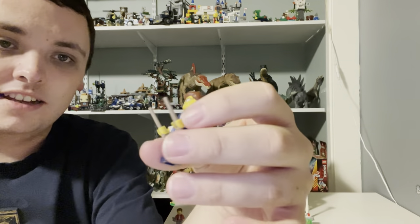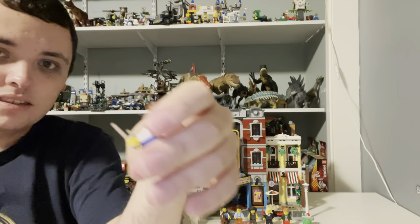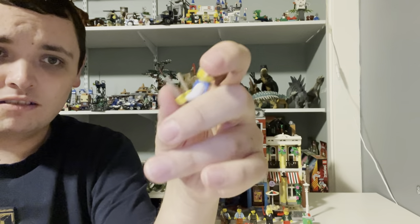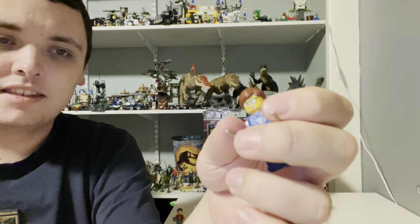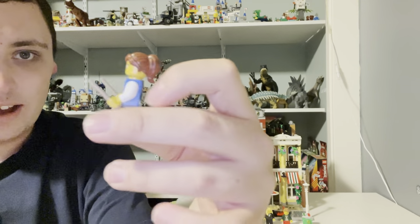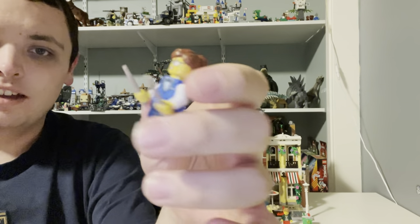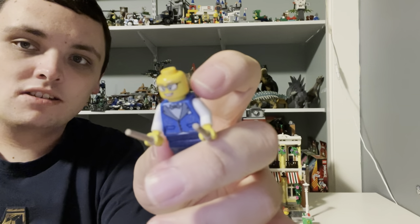Next we got the drummer. She plays the drums with her bandmates at the Jazz Club. She's got a brown hairstyle that goes up into a ponytail. And she's got two wand pieces that represent drumsticks. She's got white arms and a dark blue vest over top of her white shirt with a little bow, and dark blue pants. She also has one face expression, and she has glasses on.